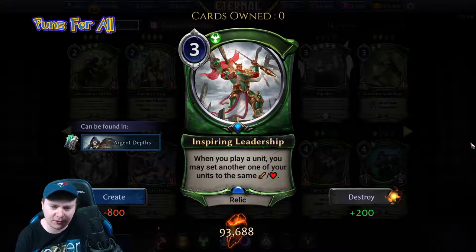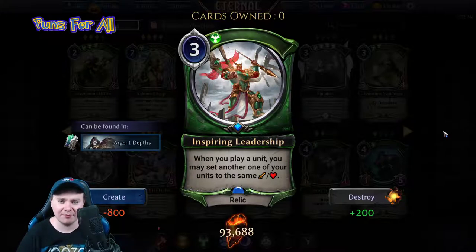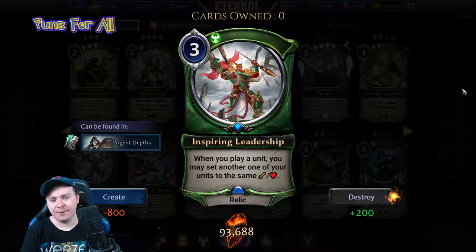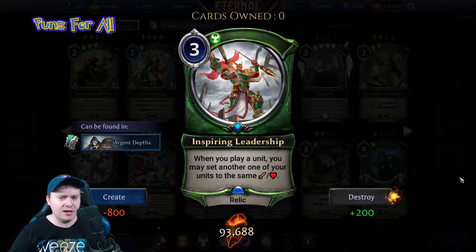Weird. Maybe this is for the big fatty Clock Roach we saw earlier — it's a ten-ten. It has build-around potential, but the problem is it's a relic and you have to get it and play it. You'd basically build your deck around value fatties, throwing down with this card. I can get behind that, but at the same time I don't fully get it. I'm giving it two stars — interesting ability, somewhat playable.